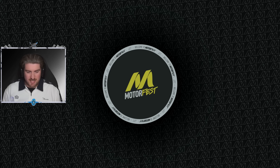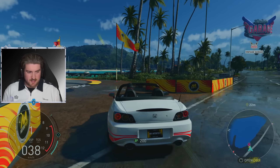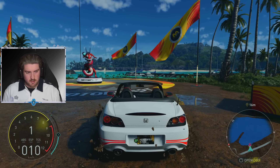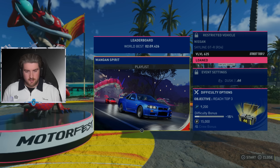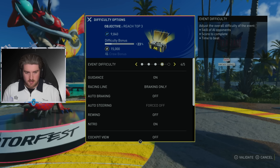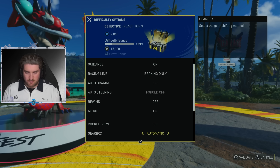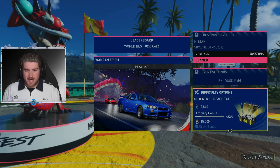Oh my God Tobinator, you psychopath! You almost killed me man. All right, we've made it to the second race. Can I turn the difficulty up actually? I'm going to turn it up two at least, I think. Difficulty options — event difficulty, three... four. We'll put it up to four out of five, skill of AI opponents. Everything else stays the same. Might have to turn off some of the assists as well. The difficulty is still too easy.